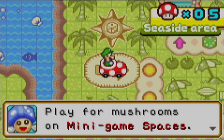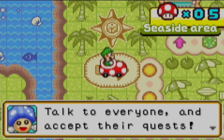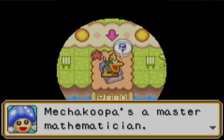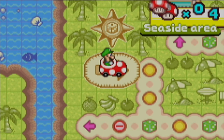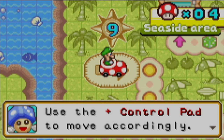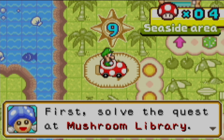Play for mushrooms in minigame spacers — you can get more mushrooms from playing minigames. Earn minigames and gadgets as you play, talk to everyone and accept their quests. We have a dice block with 1 through 10, so we can go up to 10 spacers around the board. You can move in any direction you want, assuming the game will let you, and you can manipulate the spaces to land where you want.